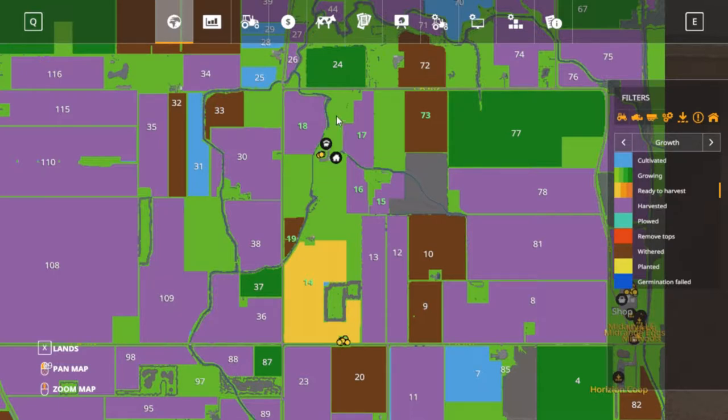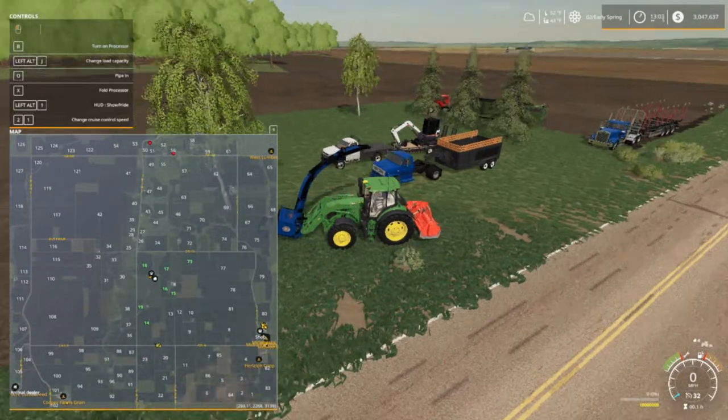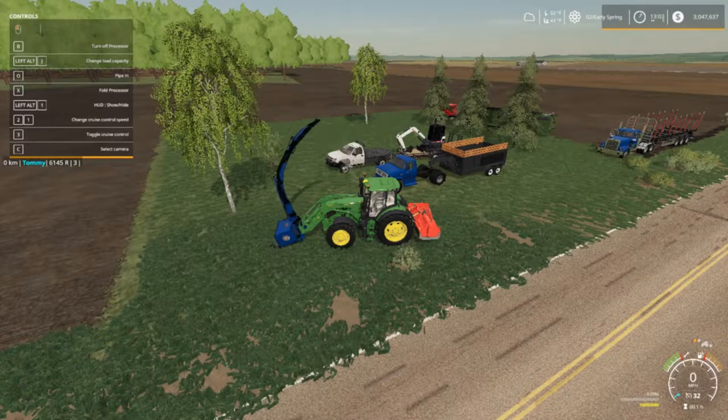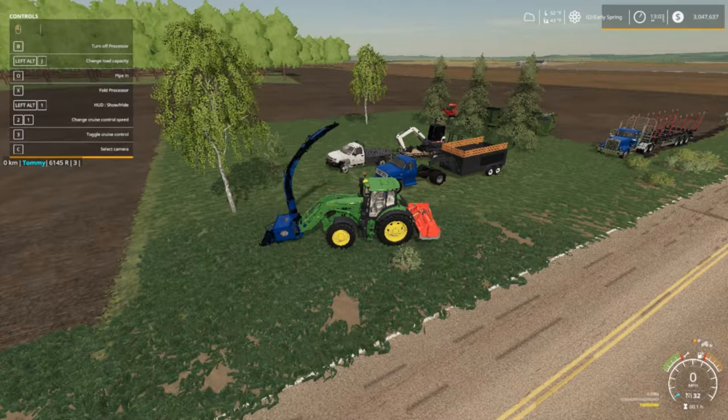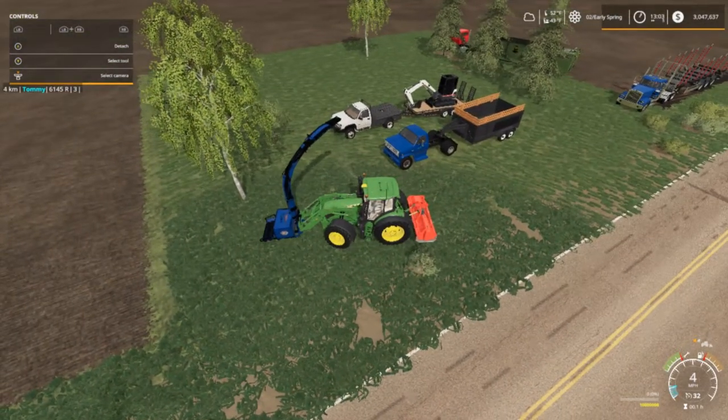We have one, two, three, and counting this it'll be four grass fields. I sold fields 29, 28, and 25 - here's the sheep farm. Field 15 on this side is going to be our shop yard. Let me turn this baby on and we're gonna haul our wood chips in our little trailer right there. We might still have to get some trailers or maybe another semi.